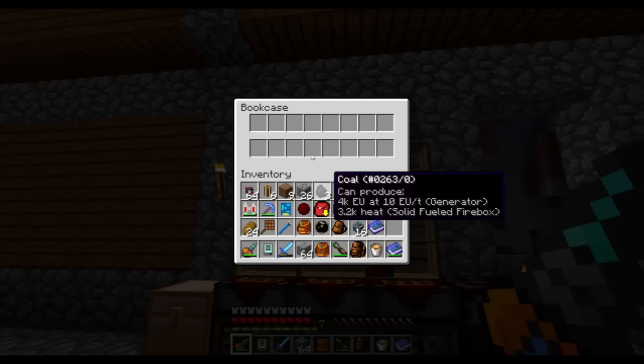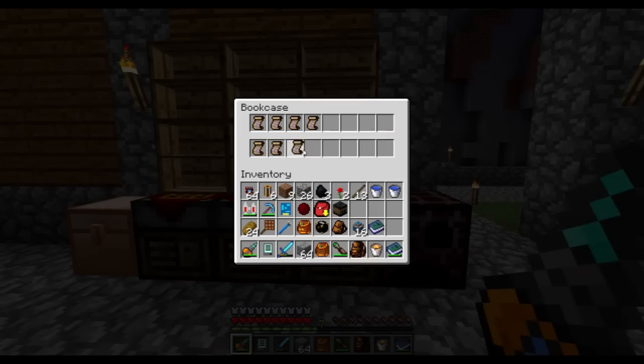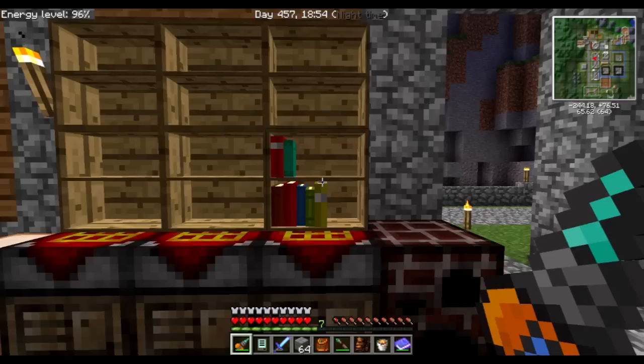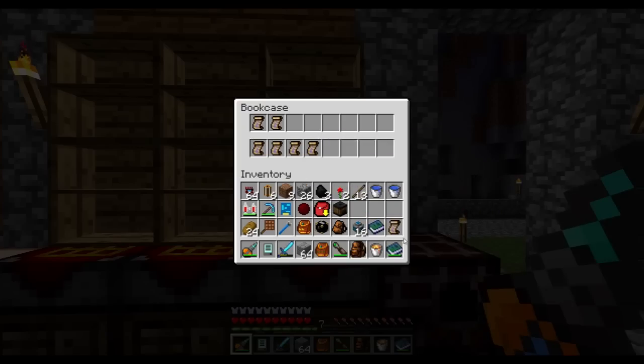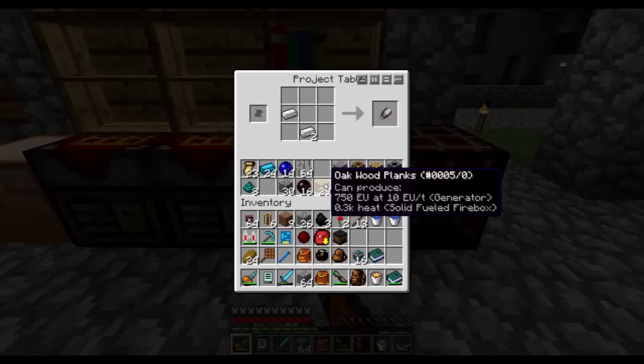I've installed this bookcase mod which is called Bibliocraft. It has a few other neat functions, but basically it renders out the items as books. I made a few piston plans and transposers, stuff like that, that I will need a lot of in the future.